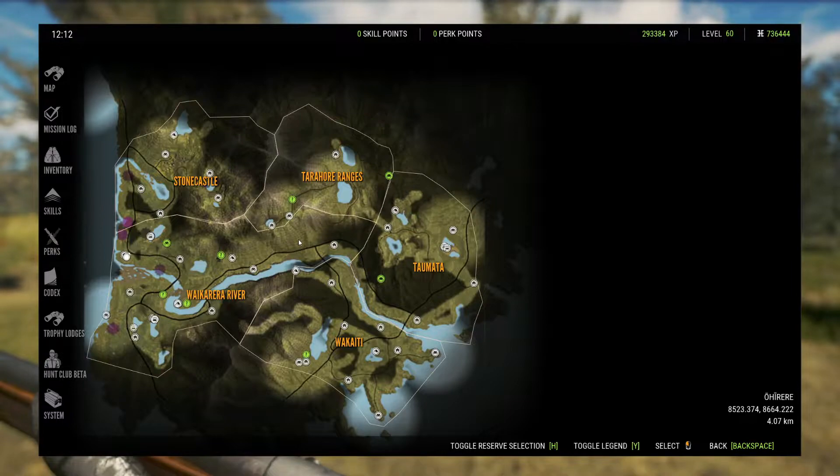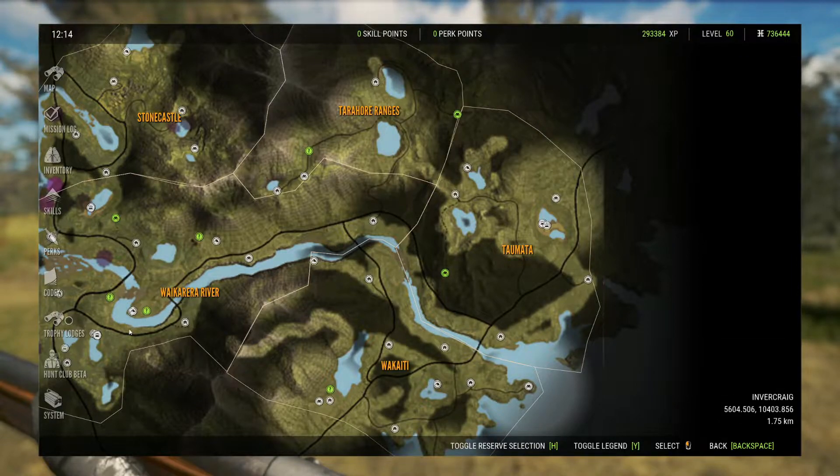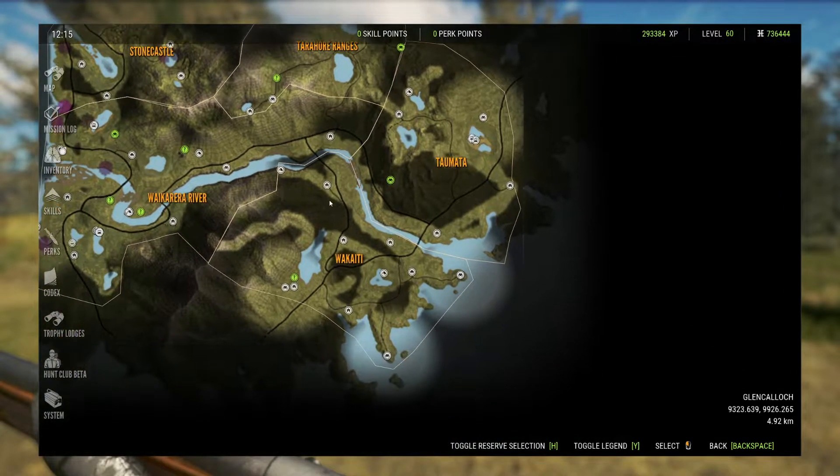Turkeys — I don't hunt turkeys on this map. I know they drink at night and I have a link below for that. I'd rather go to Silver Ridge Peaks for turkeys. That said, they are very populated all along this middle river here, and you'll find them drinking and feeding along these areas. I'd imagine they'll also come to this lake, up here, and these other lakes — those are probably the more populated areas for them.